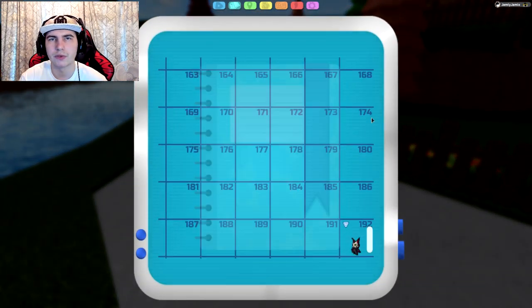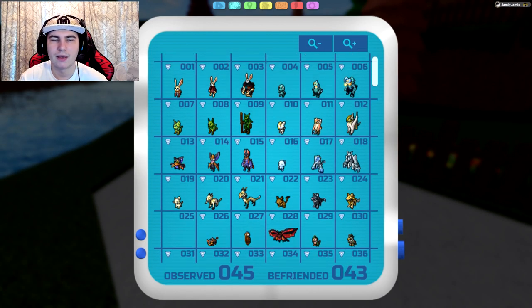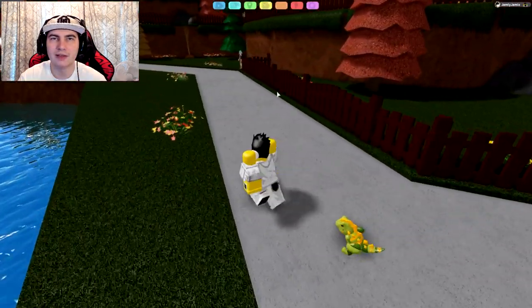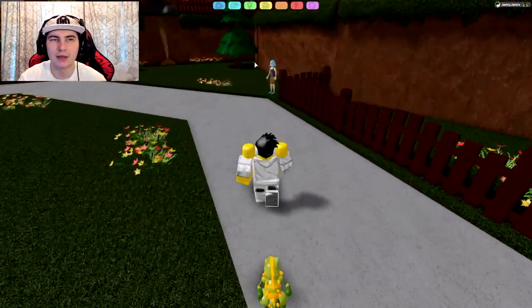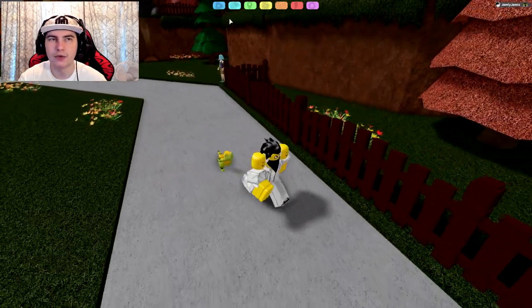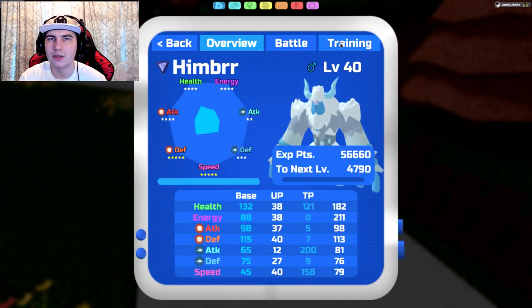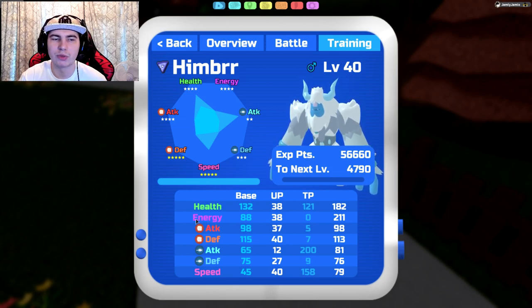So the easiest ways to get each stat — for health, that Route 2 trainer is the best, easiest, and quickest way to max out health TPs. For energy, currently there are no Lumions in the game that give energy TPs, so we'll have to wait for the next update for that, unfortunately.